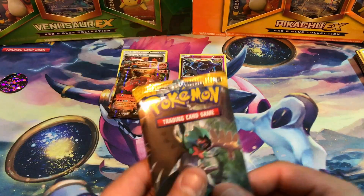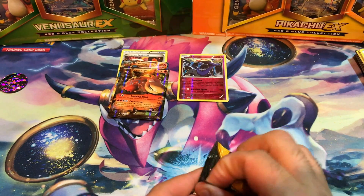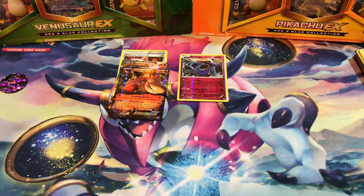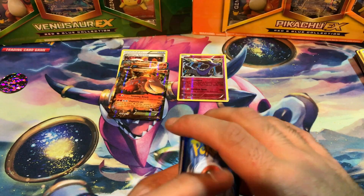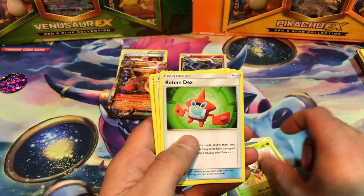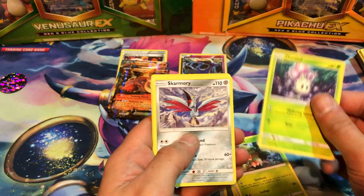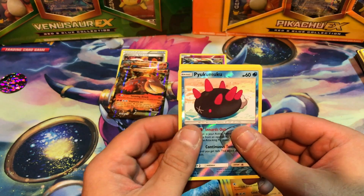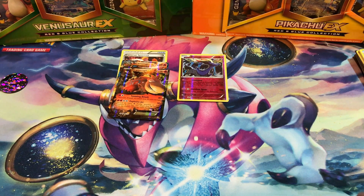And our last pack of this Mega Camerupt EX opening is Sun and Moon. We'll begin with a Steel Energy, Dartrix, Rotom Dex, Nest Ball, Fomantis, Morelull, Skarmory, Poliwag, Sandygast, Reverse Holo this thing, and our final card — Incineroar non-holo. Of course it was.